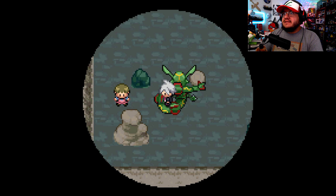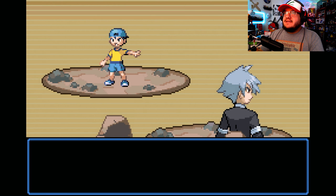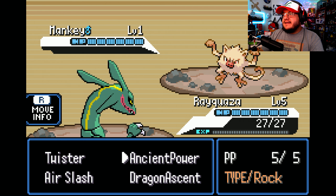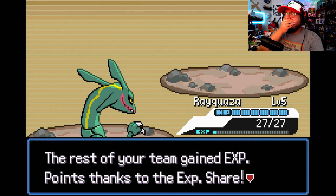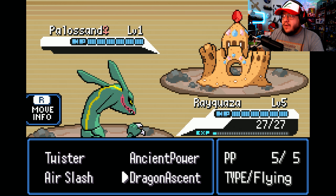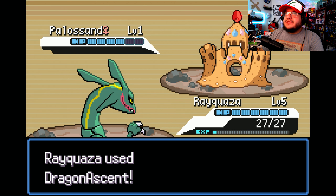Let's just play. My biggest struggle is that I just don't remember typing. I think it's like water-ground? I'm just gonna use Dragon Ascent because it's such a strong move — so we're just gonna rock it like that.